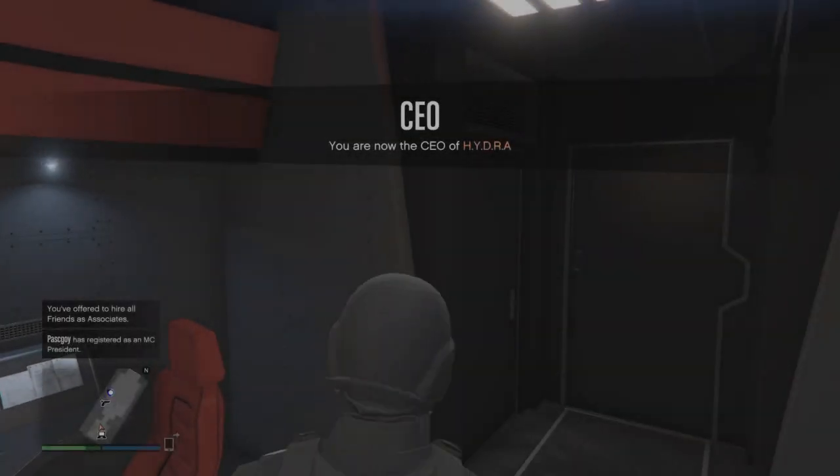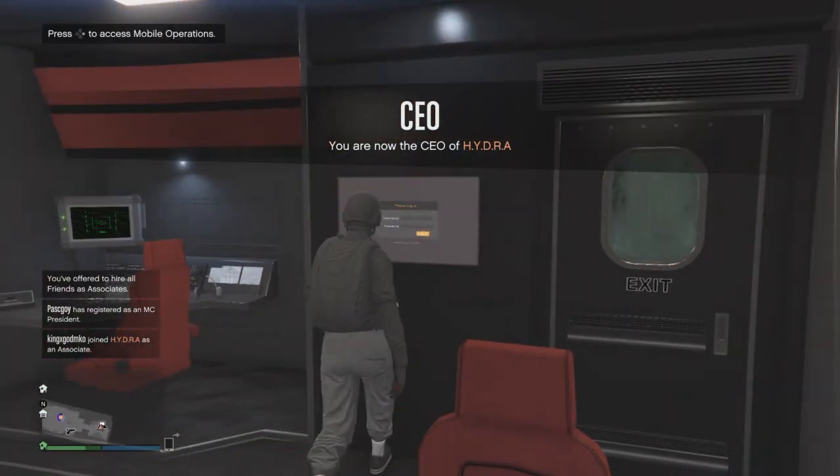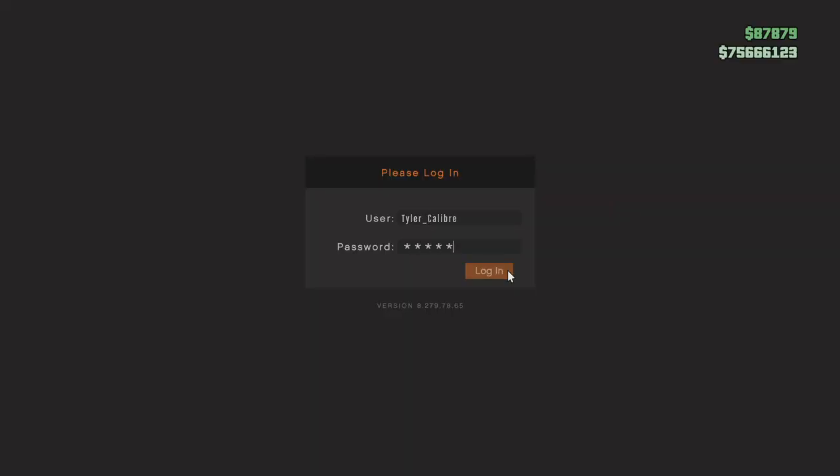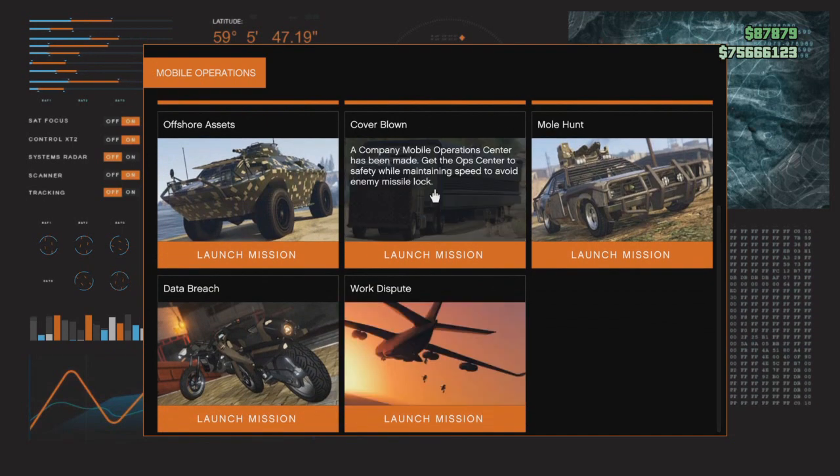To start this glitch, you're going to need an MSC and at least one friend. You're going to want to go inside your MSC, go to Missions, and then start Work Dispute by Agent 14. Once you do start the mission, you're going to spawn in.